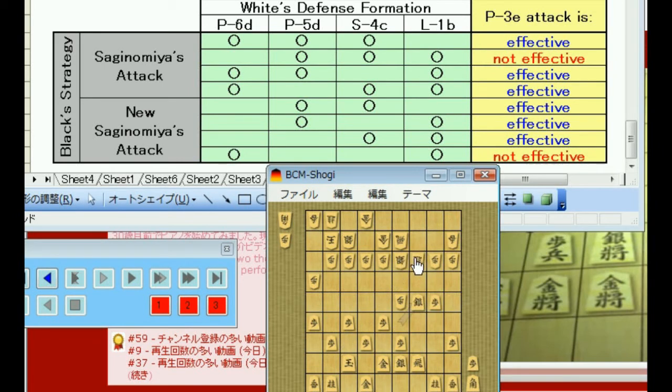Silver to 4C and lance to 1B — in this case, black can make the normal Sagi-nomi's attack, because after the main joseki line you have this pawn push to 5E. Now finally, the quite strongest defense formation: pawn to 6D and lance to 1B. When it's this position, black can't make an effective attack, as I've shown in the previous video number 6 of Sagi-nomi's attack. What black should do here is move his gold and wait for white to make one more move. If white moves this pawn, it's gonna be the combination on the third row. And if he moves the silver, that's the combination on the fourth row — both are indicated by effective.